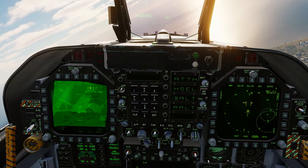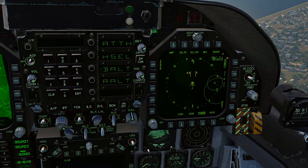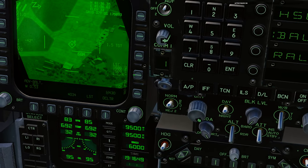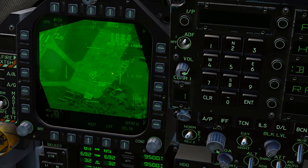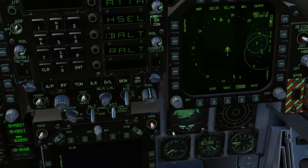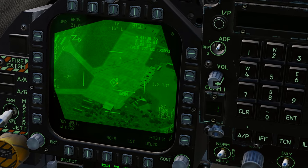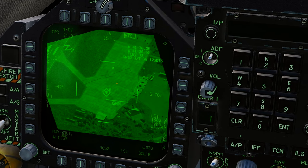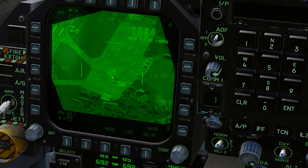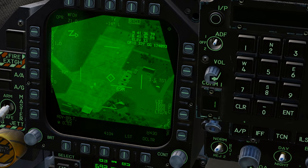Make sure your targeting pod is SOI - press sensor control switch left to get the diamond back. Now you're looking at the designated waypoint. If you can't move the crosshair, press TDC depress once to take manual control. Now you can move the crosshair around freely.